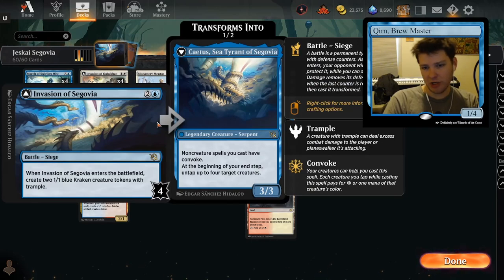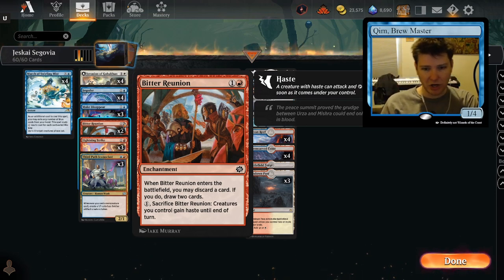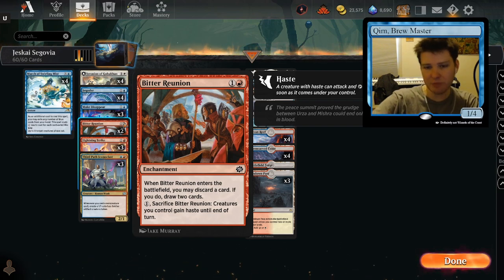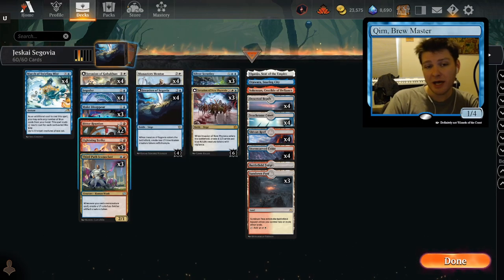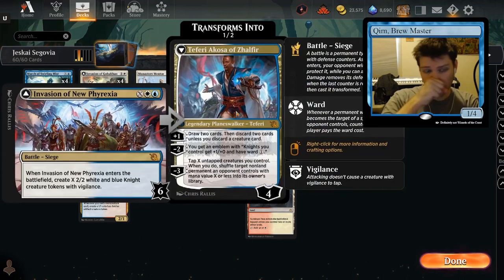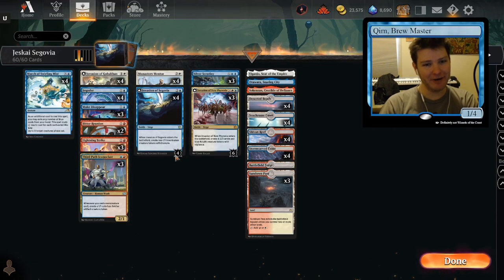When you do play Cadis, you want to go off right away, and we have several ways to do that: four Impulse, three Silver Scrutiny, and also two Bitter Reunion. Bitter Reunion is a one-and-a-red enchantment that reads — when it enters, you may discard a card; if you do, draw two cards. So it's just card parity, but it allows you to get deeper in your deck. However, it has a very relevant ability: you can pay one mana and sacrifice it to give creatures you control haste until end of turn. So when you've flipped Cadis and you're making eight 2/2s, now for the low cost of one mana, you can attack in right away. It's actually very enormous for the deck.